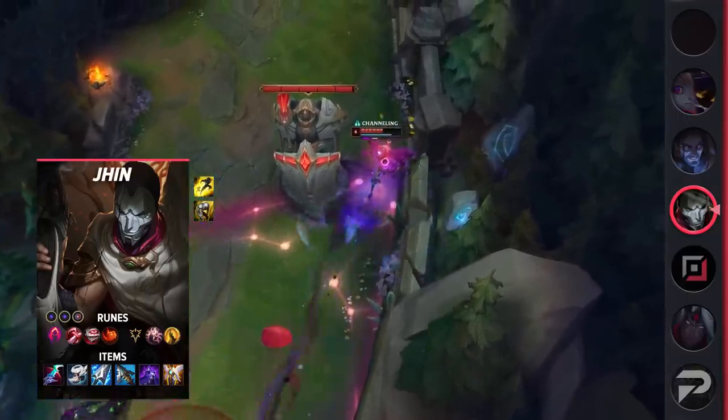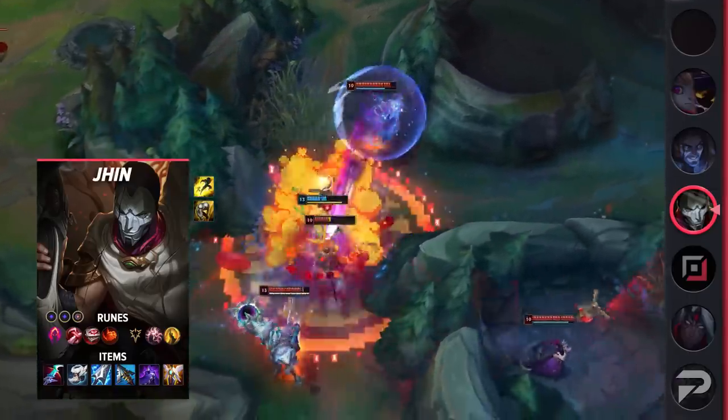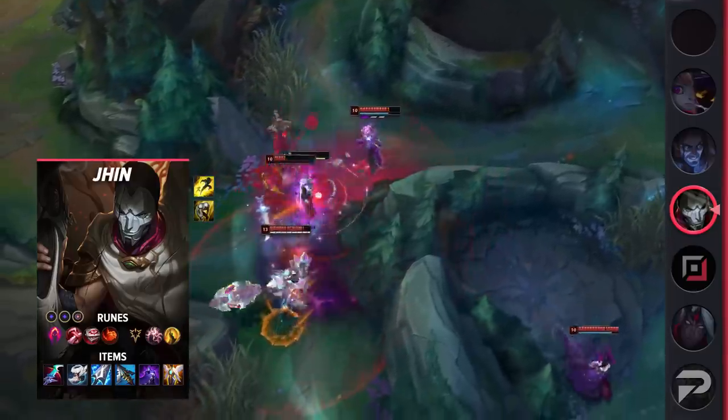This will save you a decent chunk of gold off the rip, and will allow you to hit the Muramana power spike even faster. Following up, build Eclipse, Boots of Swiftness, Muramana, Serpent's Fang, Edge of Night, and Guardian Angel.